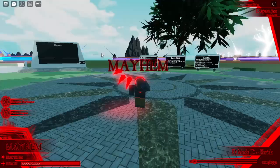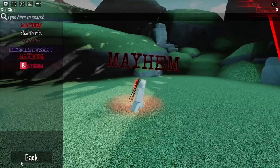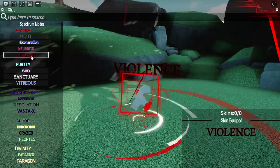Today we are going to showcase every form for the Mayhem mode. So they are going to be: Death, Exoneration, Neurotic, and Violence.